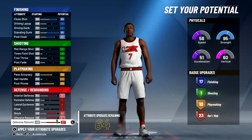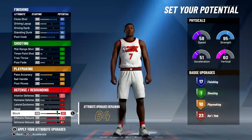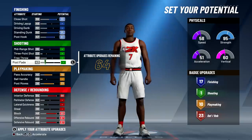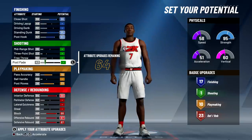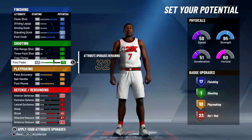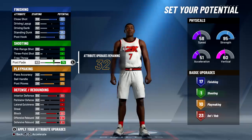You're gonna have 64 attributes left. If you play pro-am you'll want to upgrade your free throw, but for now this build is for the park. Your post fade you can upgrade if you want — it all depends on your play style. I'm gonna upgrade it because having an 80 post hook as well as a 75 post fade gives you a lot more versatility on offense.